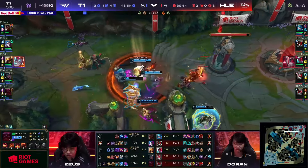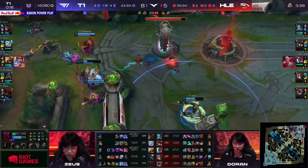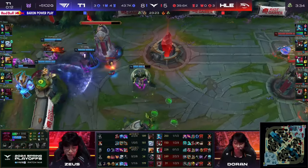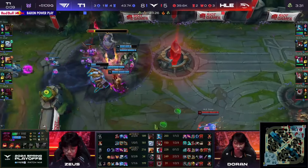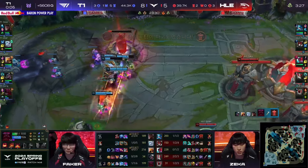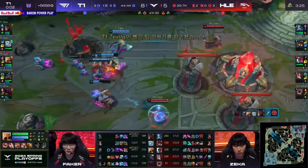It feels like Hanwha Life eSports aren't prepared. T1 firing on all cylinders — they're the ones setting the pace of the game. Where is Zekka in that fight? They're just not present. It feels like they've kind of, after game two, just fallen out of control, and T1 are driving the pace of this game, driving the pace of this game, and looking to end here and now.